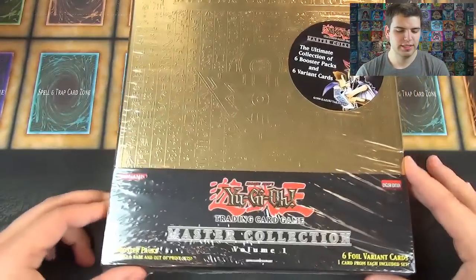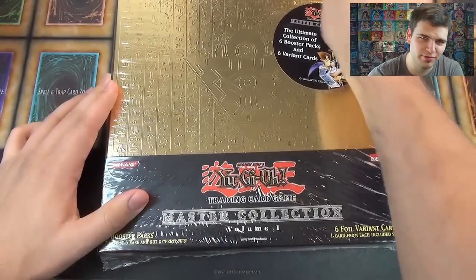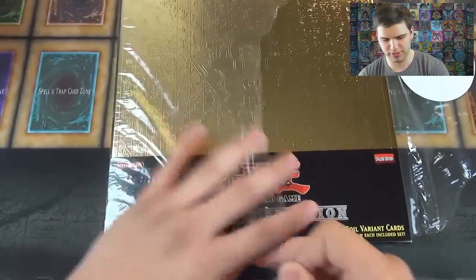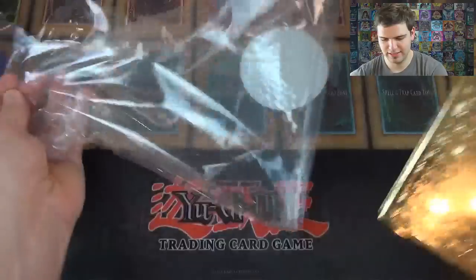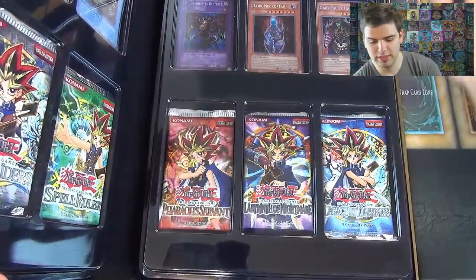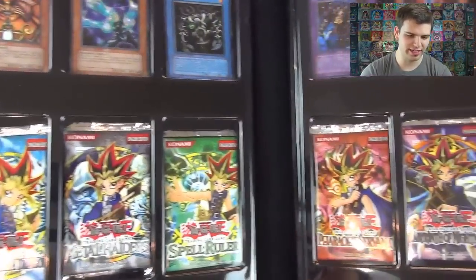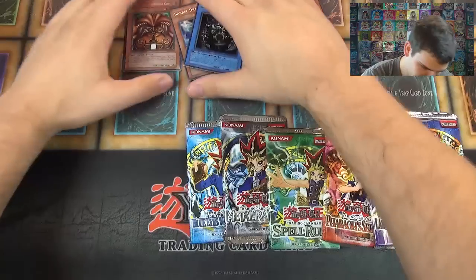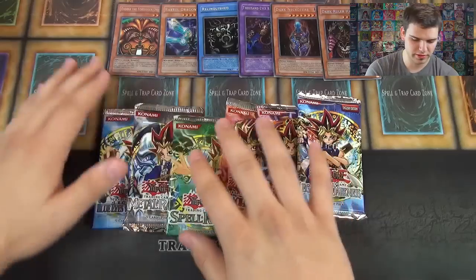Alright, here we go — Master Collection Volume 1. It's been a while. Hopefully I get some awesome pulls for you guys. Remember to subscribe for more Yu-Gi-Oh! videos. Still need to get a Master Collection Volume 2. Let's pop it open. So we have our six cards: Exodia, Barrel Dragon, Relinquished Thousand Eyes, Dark Necrofear, Dark Ruler, and our six booster packs. That is crazy — we've pulled six foils so far. Exodia the Forbidden One, Relinquished Thousand Eyes, Dark Necrofear, and Dark Ruler Hades. A little warp, but at least Exodia's fine.